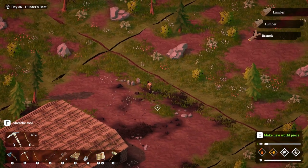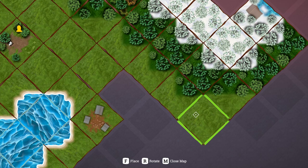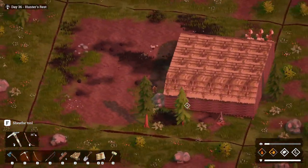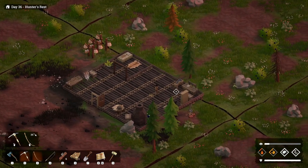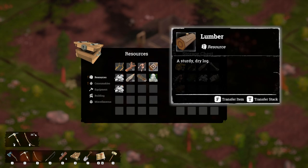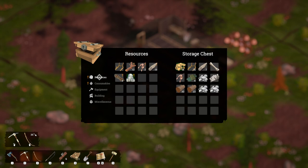How much stuff do I have in my backpack now? I think I have like a lot of everything. I'll just put this last piece here. Alright, time to go home — store all of our wonder. This is the log, rocks and bones chest.